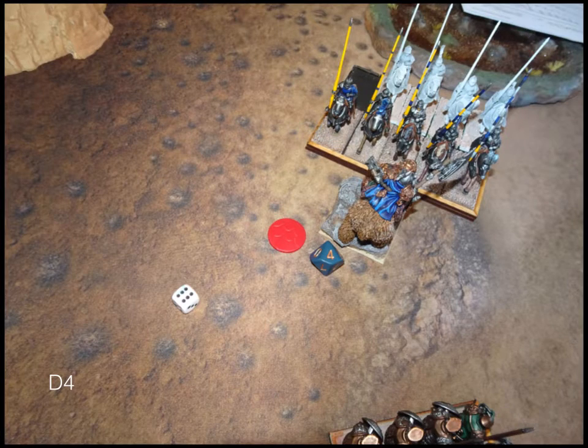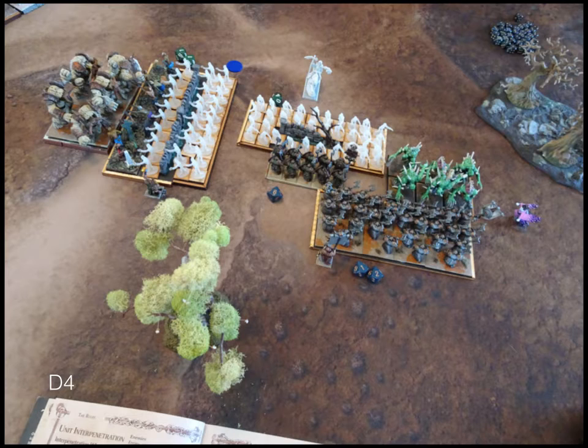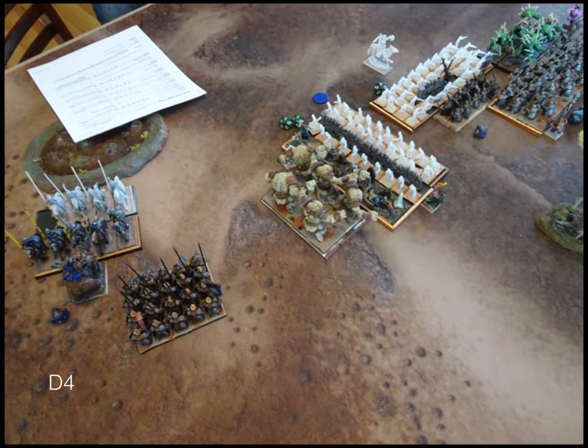Moving to turn four. Dwarves start the headstrong rolls — the king passes, troop passes, ironclad pass. The shieldbreakers counter-charge — finally getting to use them. The ironclad go back into those zombies. The earth elementals go into the front of the legion of zombies. I thought about charging Morgoth but there's just no point — he's a 17/19 route; sure they can stop him from casting for a turn, but they're not going to kill him. The king goes back in, and the iron guard — I should have committed them one way or another already; they're just flip-flopping back and forth and not helping anything.